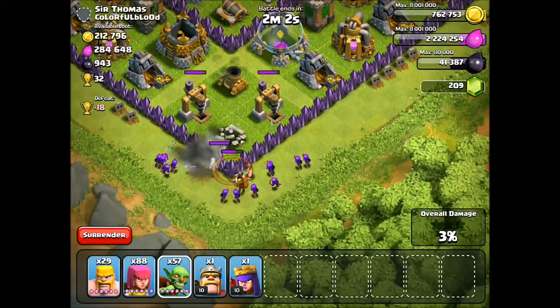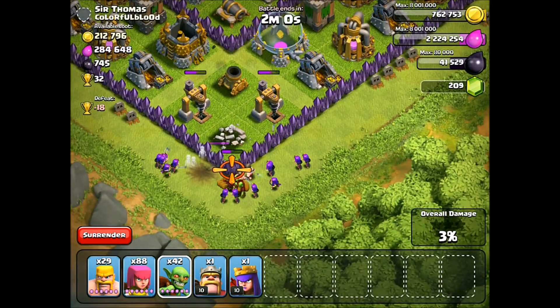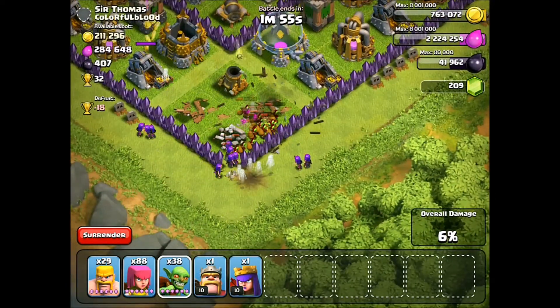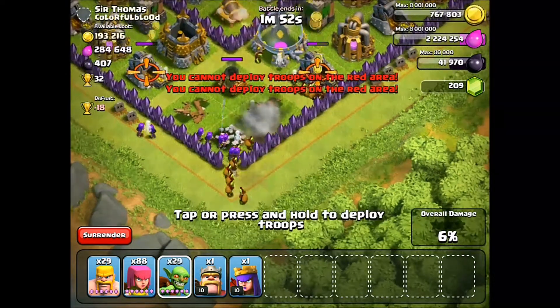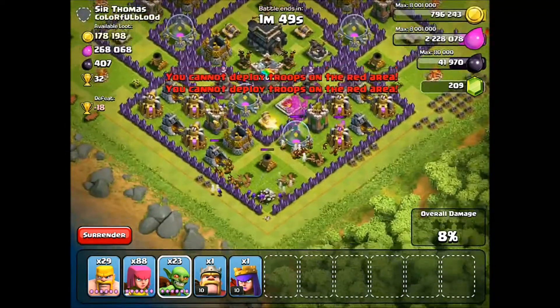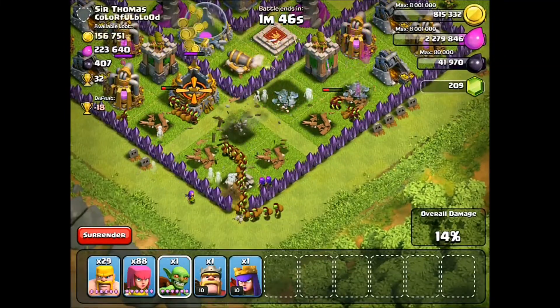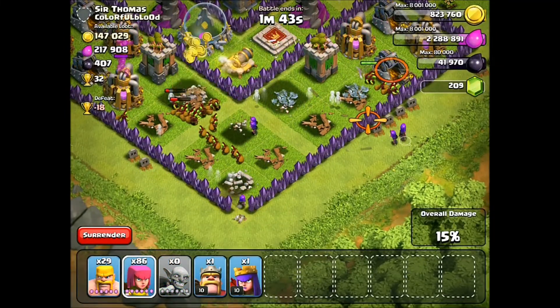Let's try to get these guys inside. Come on, goblins! They can't be one-shotted by the level 6 mortar — that's good. Here they come, going through, they're going to get all that money. The archers have taken out the mortar. This is really good, let's go!